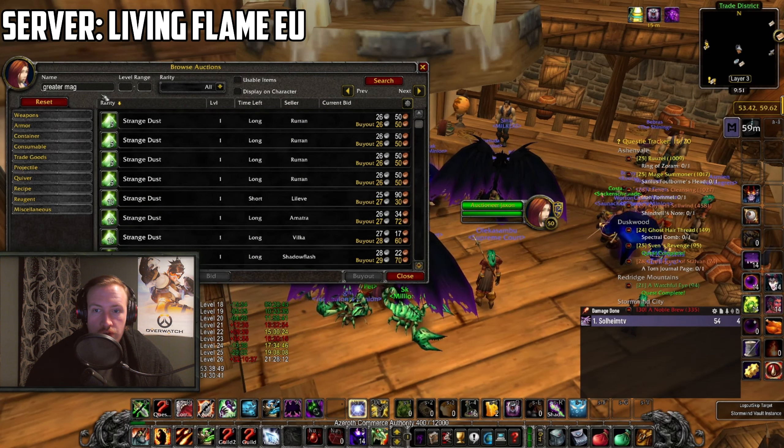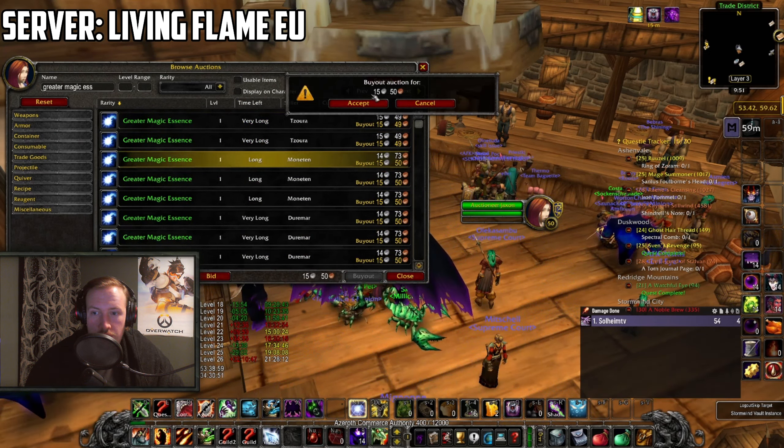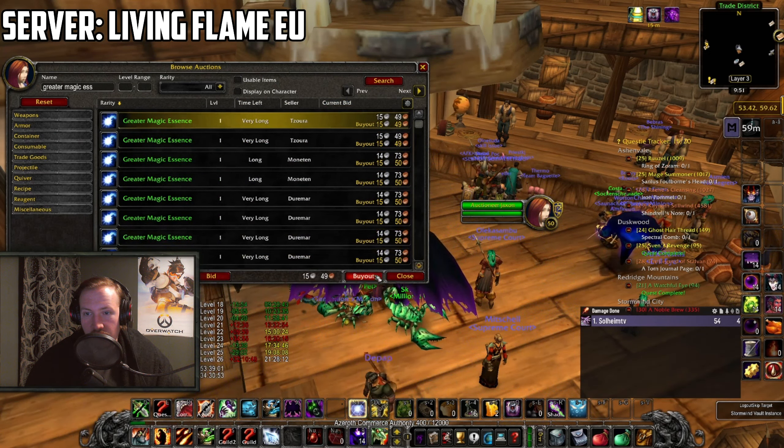You also need 5 Greater Magic Essence, and 2 Small Glimmering Shards. So in total: 40 Strange Dusts, 5 Greater Magic Essence, and 2 Small Glimmering Shards. Overall this is fairly not that expensive. Also make sure you have 5 gold in your bag. Buy all of these materials and bring them with you when you go to Ratchet.